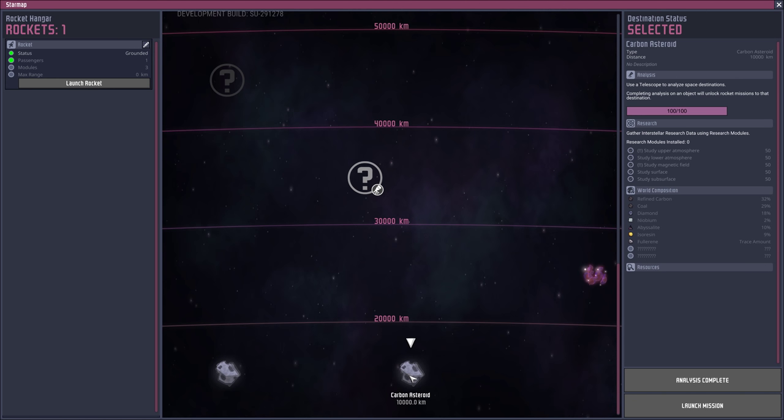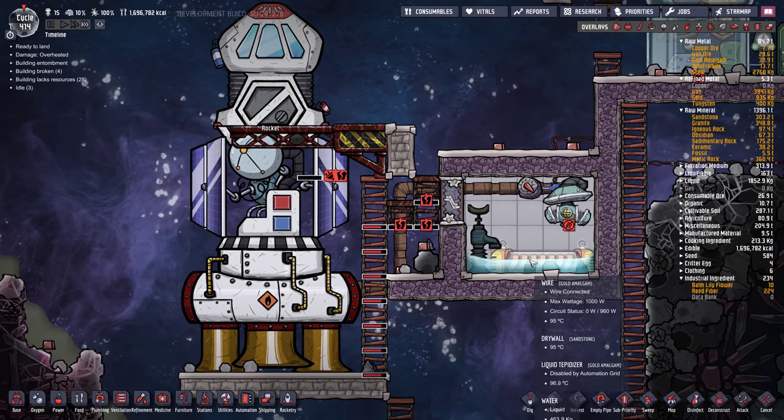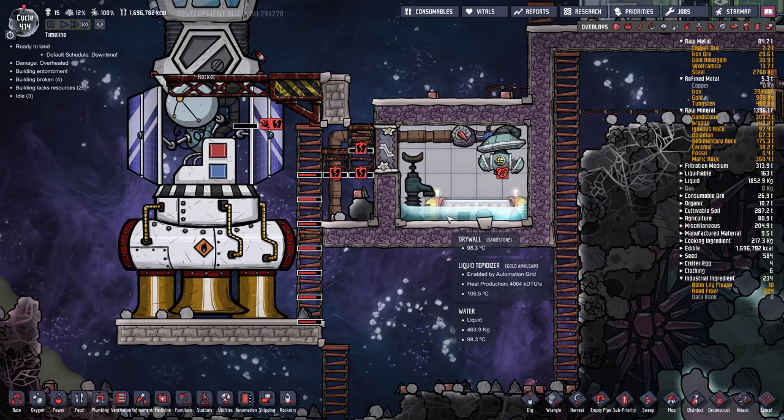They're slightly different asteroids. I'll go back to the same one next time and then switch over to the other one. So how's this going? 99, 102 degrees. What's the water at? 97 — okay, it's about to boil. There it goes.